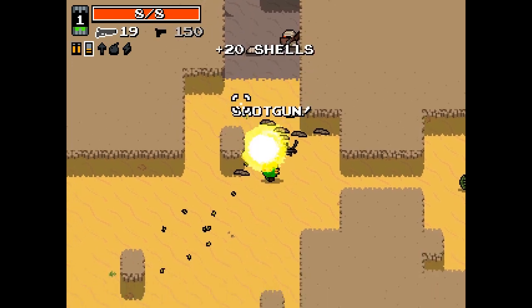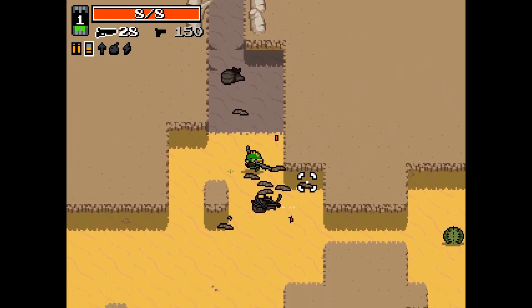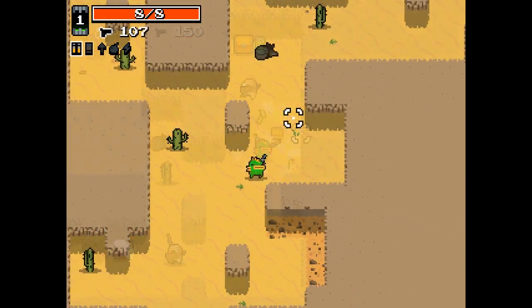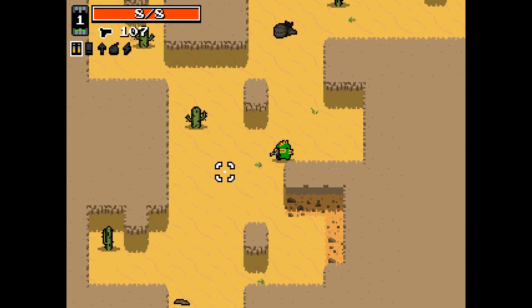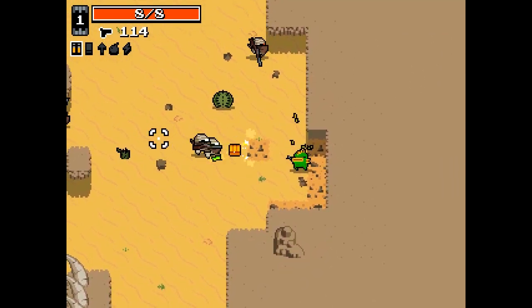This video will show you the absolute basics of getting started in Nuclear Throne. We'll be playing as the default character, Fish. The basic default controls for the game are W, A, S, and D for movement, while using your mouse to aim your gun. Use the left mouse button or the Z key to fire your gun.